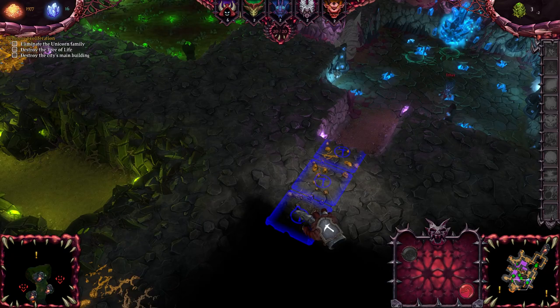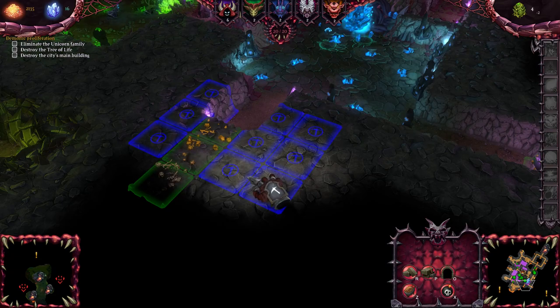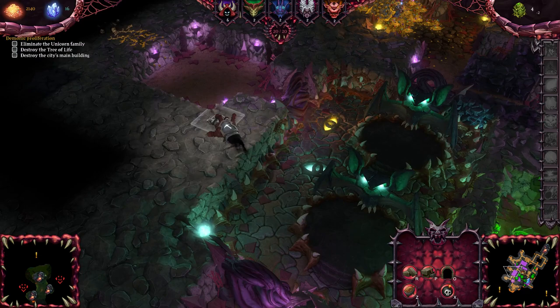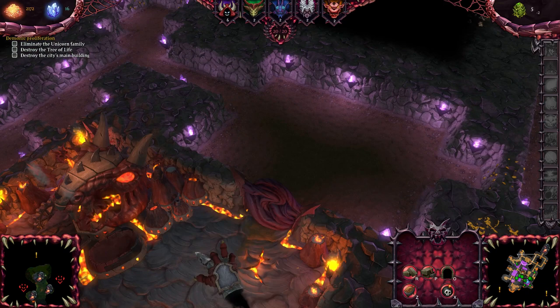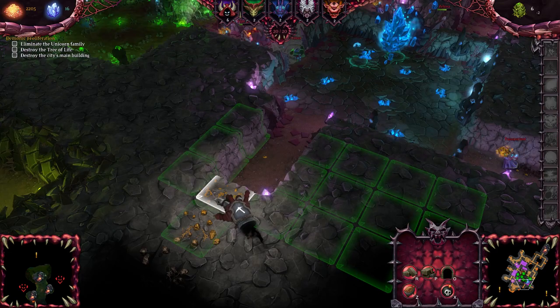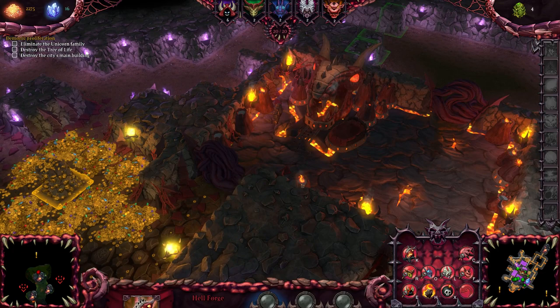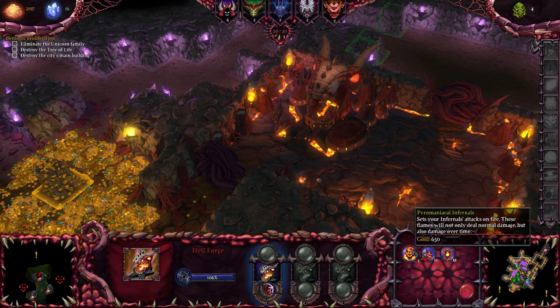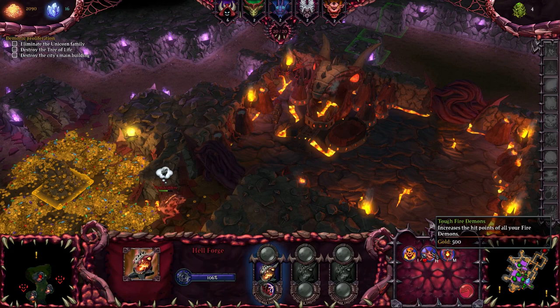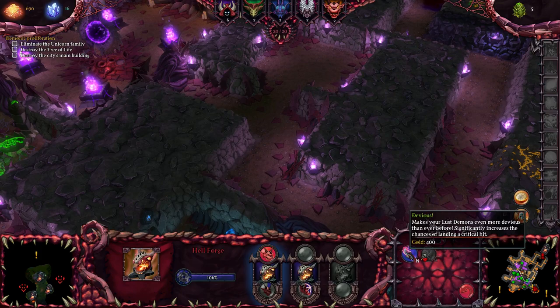Just keep getting things dug out — one, two, three, four, slightly too wide but that's fine. It does need to be dug out this way though. Payday! We've got the monies. Let's make our fire demons a little tougher, and enemies have entered the dungeon — let's make our lust demons have a little bit more critical hit.